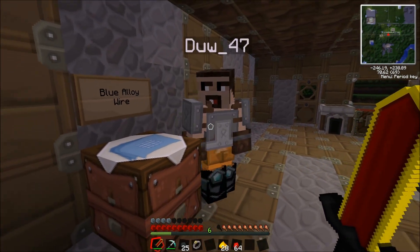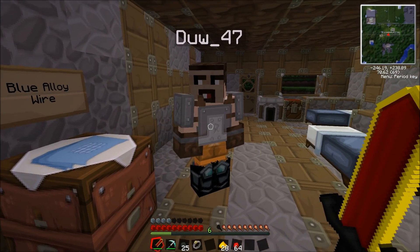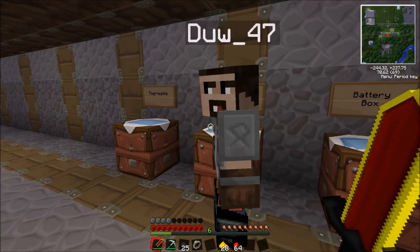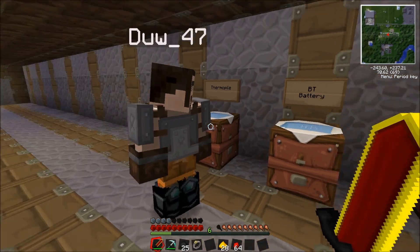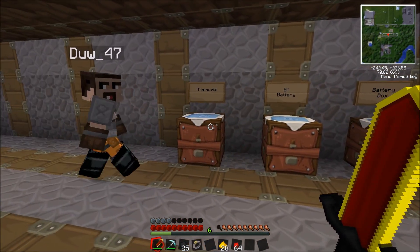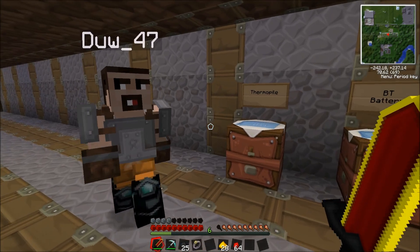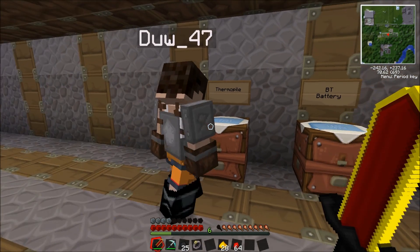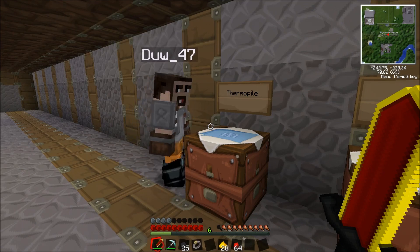To make the wafer you need a silicon burl — or whatever it's called, silicon burl. That's eight sand and eight coal in an alloy furnace. And then you cut that with a diamond hand saw, and it will create the silicon wafer. Then you put the silicon wafer in an alloy furnace with four nickel light, and that will make your actual blue wafer.